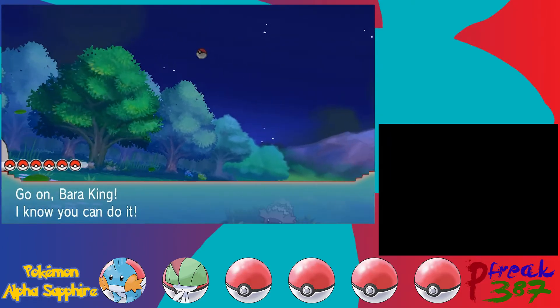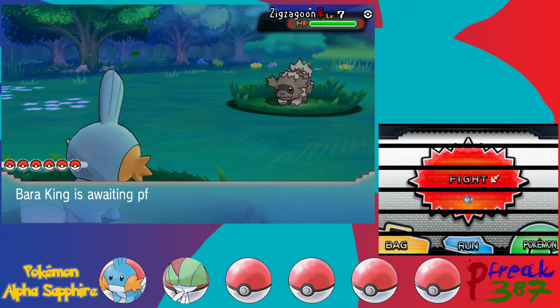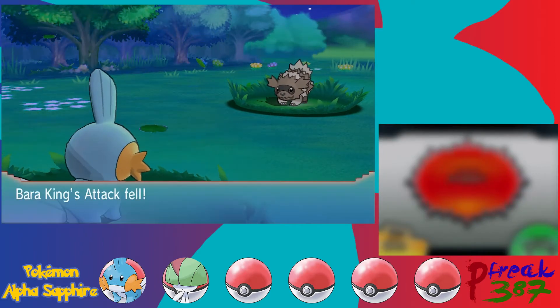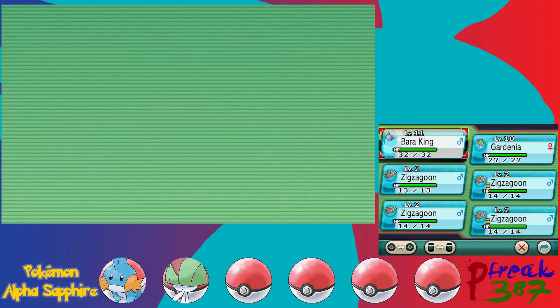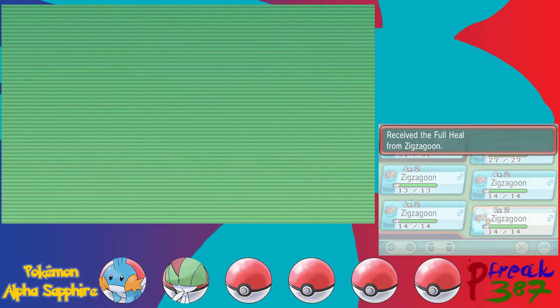We run into another Zigzagoon, which reminds me — we should probably check if any of our Zigzagoons picked up anything while we were fighting the grunt. Two of our Zigzagoons actually have items — good thing I checked. We got a Potion — not bad. And a Full Heal. That's a nice early game item. Full Heal will fully heal any status problem the Pokemon has, and if it has multiple status problems like confusion and burn it will heal both. It's a medicine item though, so you can't have a Pokemon hold it.